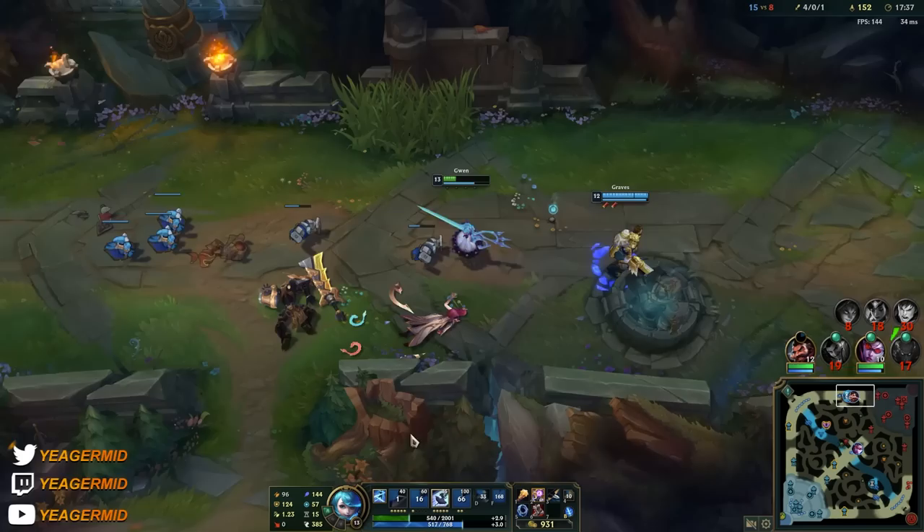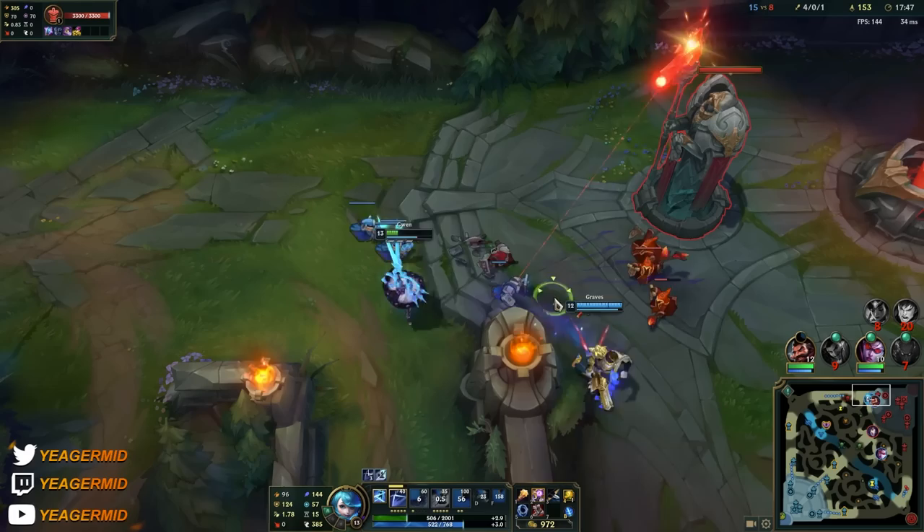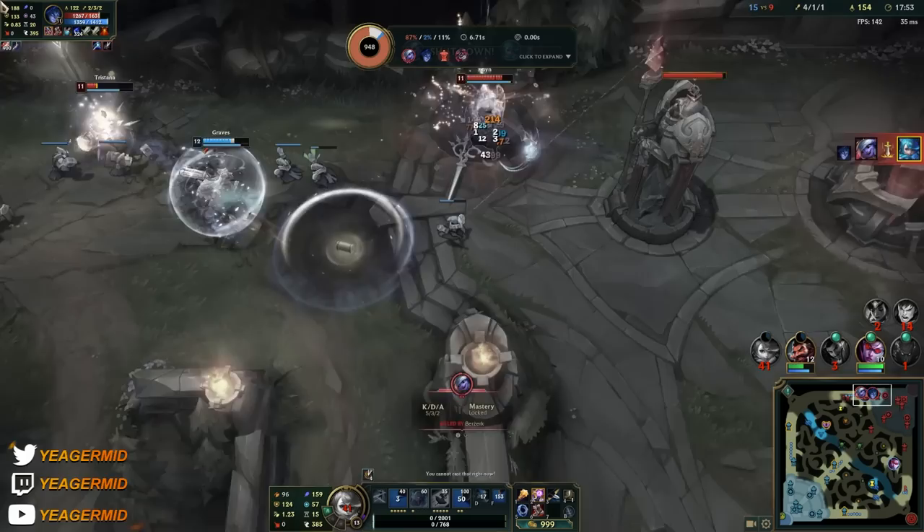There's a lot of healing we're getting right here, and that's the reason we ended up surviving. Do not underestimate the amount of healing you get from the passive. We can take down the tower, but we don't want to take the inhibitor just yet, because that's just going to give the opponents free farm.